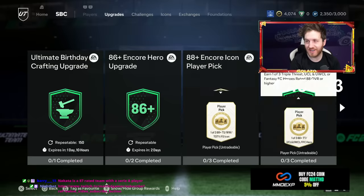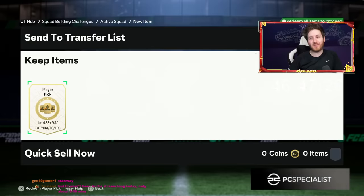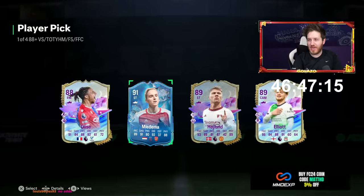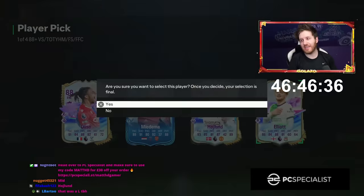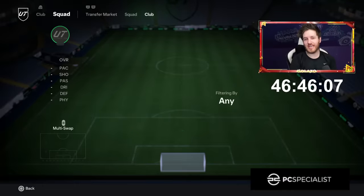Rosicky is about to get someone absolutely cracked — I'm telling you right now this is going to be wonderful. One of four, 88 plus — I'm hoping for Dembele or Mendy. What are we going to get? In 89 — I don't know what to go with. Medim is pretty nice but I don't think it's the best player pick. I'll go Elliott because he can play center mid — that might be the play. This team after six hours, you've got to think that is absolutely ridiculous.